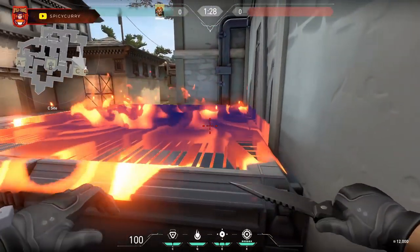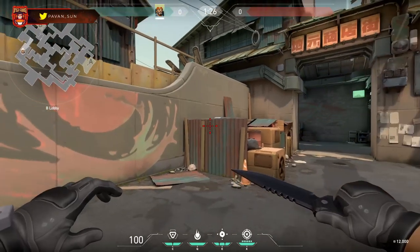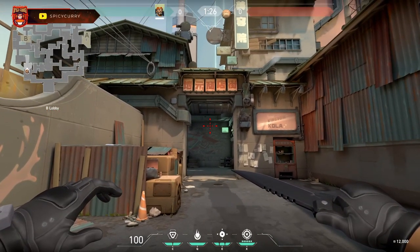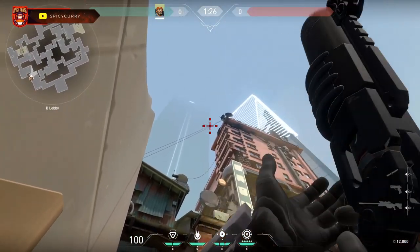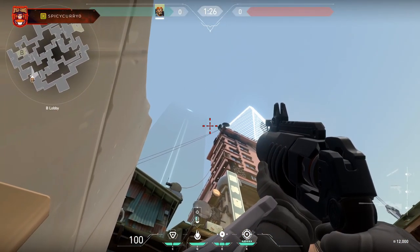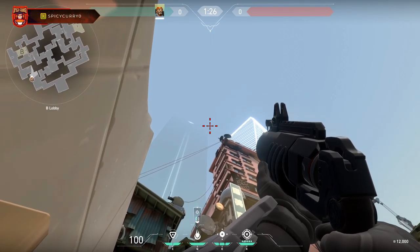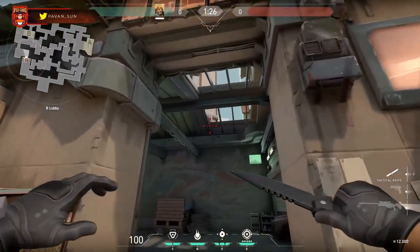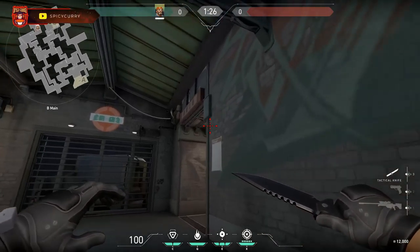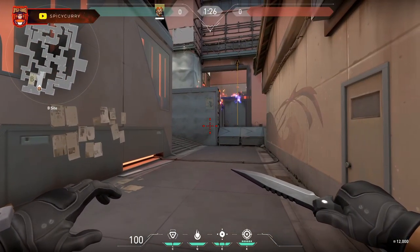The next molly spot is for point B on Split. Get into this corner and align your crosshair with the top left corner of this shaded building, roughly right here — there is room for error — and it lands on the top right ledge that people like to camp on.